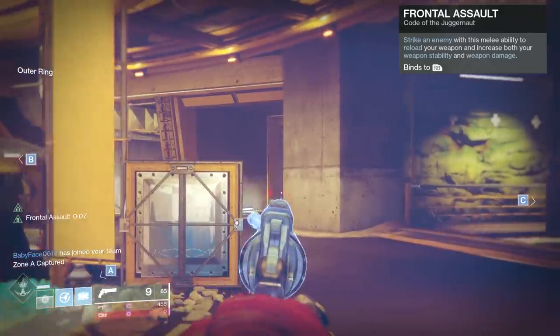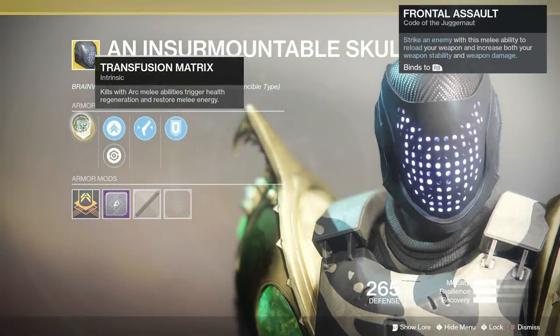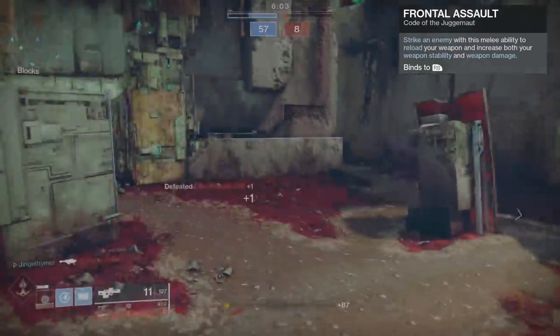When looking through the exotics, the one to make Frontal Assault the centerpiece of play is the Insurmountable Skull Fort: arc melee kills grant health and melee energy. The subclass alone gives you health already, but the reason to use it is that when you get a melee kill, you automatically get your melee charge back. This means you can just keep chaining Frontal Assault over and over to keep it at the forefront of your neutral game. You need to find ways to get melee kills — generally you'll have a weapon you want to use with Frontal Assault, and another as your finisher. It could be a shotgun beatdown, sidearm SMG beatdown, or even a double hand cannon shot then a beatdown. Whatever it is, make sure the final blow is a melee so you can get your charge back.